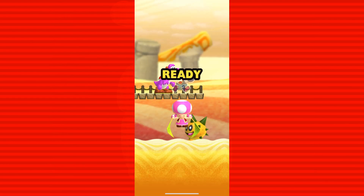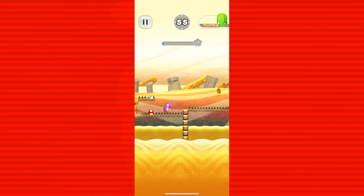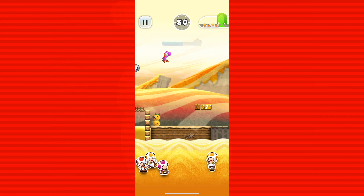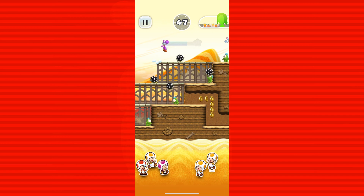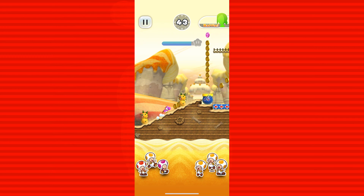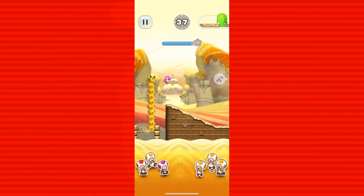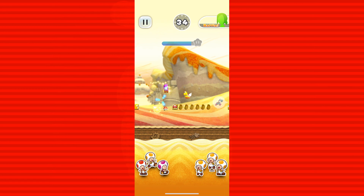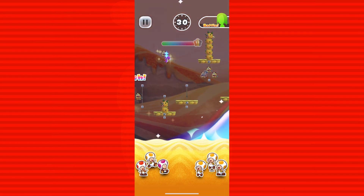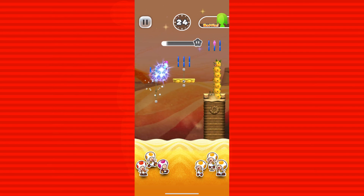I forgot about the mechanic where certain toads want to be with certain characters. Honestly, the fact that this game is doing any sort of promotion with Mario Wonder actually makes a little sense, because Mario Wonder did take some inspiration from Super Mario Run — like with the character selection, with Daisy and Yoshi among others, and also some of the fonts as well.